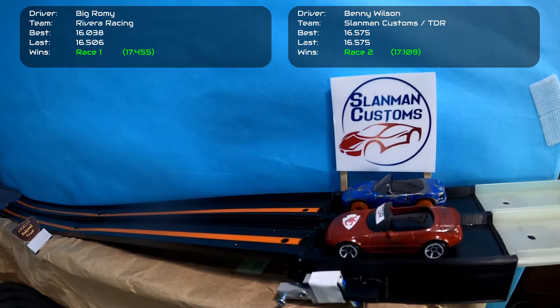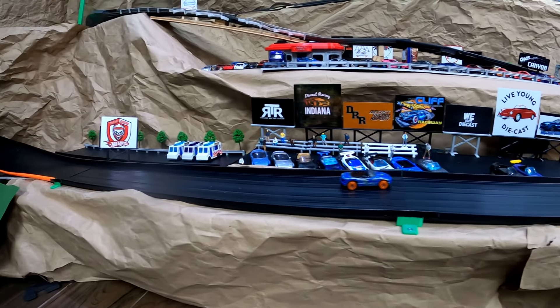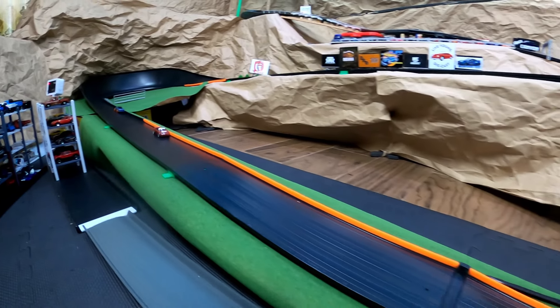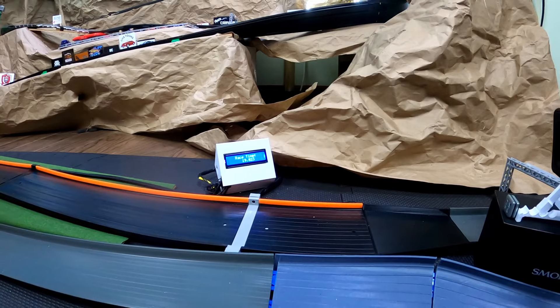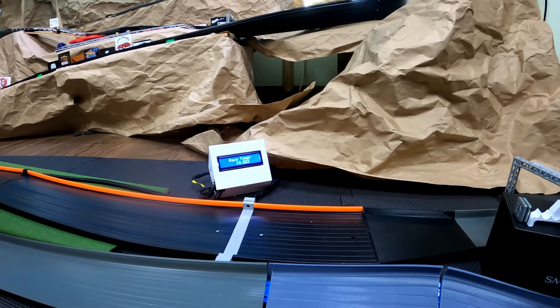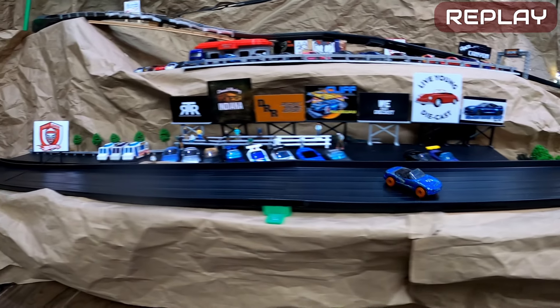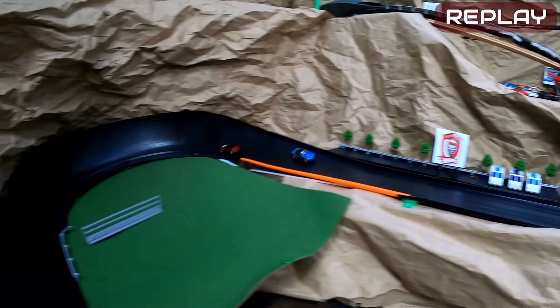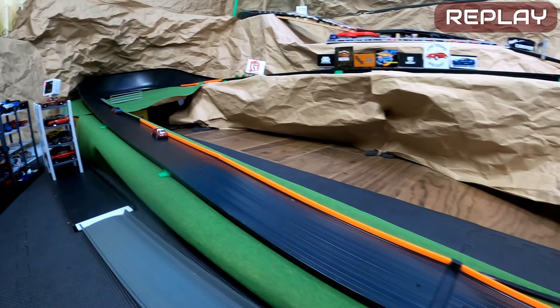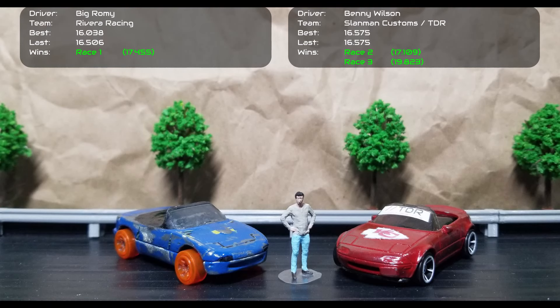Race Three: Benny stays on the inside lane, Big Romey needs this win to keep Rivera Racing's hopes alive. Benny builds a bigger lead entering the open track, but Big Romey does much better. A bad drift from Benny lets Big Romey overtake, then Big Romey drifts out. Benny overtakes — a bad finish from both, but Benny edges it out. In the replay, Benny's terrible drift off the jump lets Big Romey overtake, but Big Romey understeers and loses momentum. Benny gets enough speed to get around him and hits the guardrail back onto the track. With two wins, Benny Wilson advances to Round Four to face Uncle Elvis of Uncle Elvis Racing.